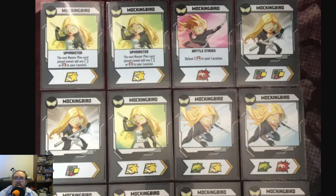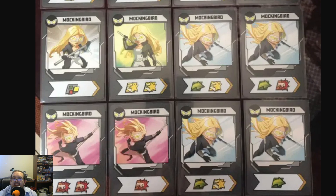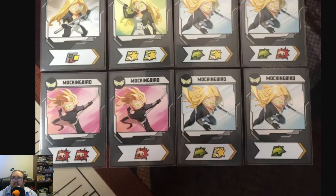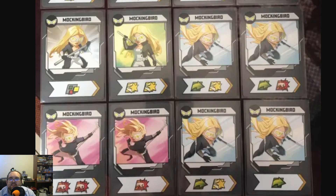Mockingbird is another character that actually has some balance to her. She has four movements, five punches, six heroics. That's what it was. I can count — it's not like I'm a math teacher by profession or anything. We do this all in one take, and it just lives. Mistakes happen. It's part of life.